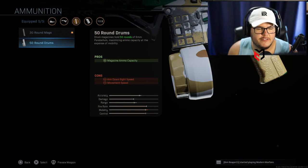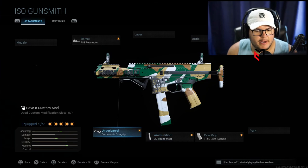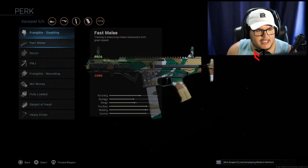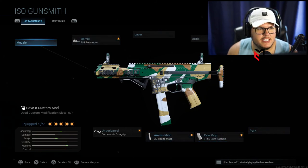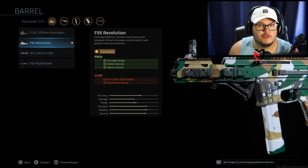You could run the 50-round mag if you want — I feel like if I were playing Hardpoint I would switch to 50. But for Search and Destroy, 30-round mag is going to do just fine. If you want to try it specifically for Search, you could swap the 30-round mag for Sleight of Hand instead. The biggest thing you'll get with that is a double kill — you're not going to get a triple kill. The only optional swap is the Nightshade, but I'm totally fine with just the Revolution.